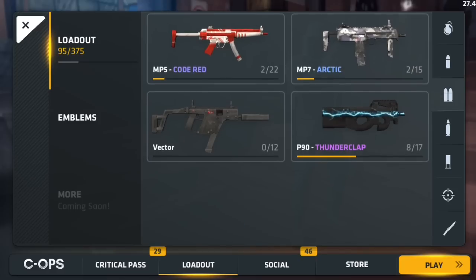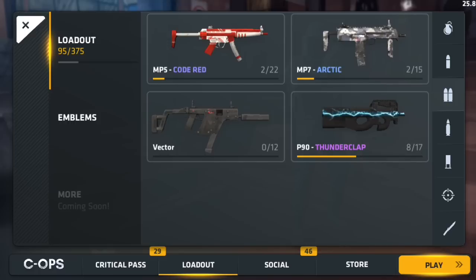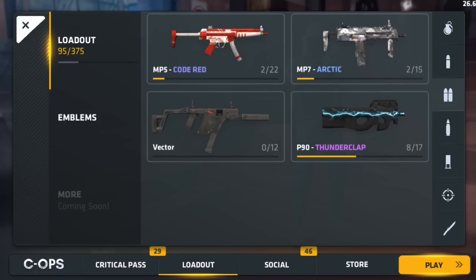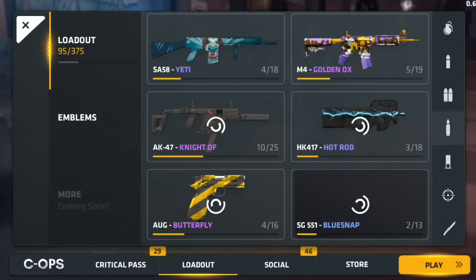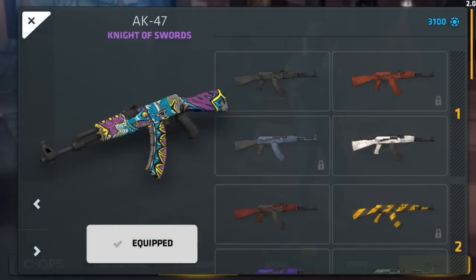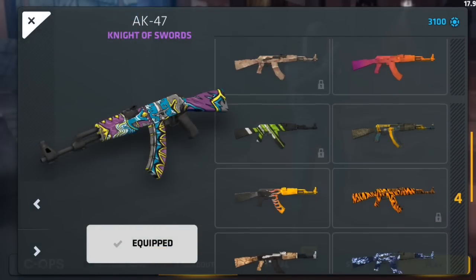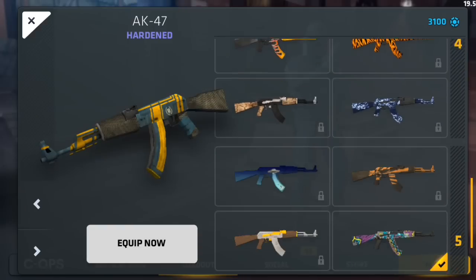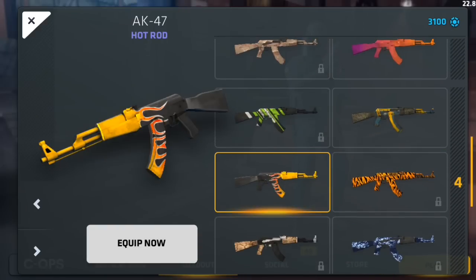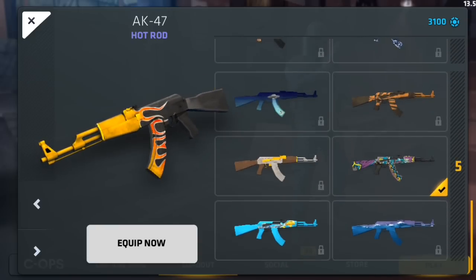Red 4 for the MP5, Arctic 4 for the MP7, Vector M, and Thunderclap for the P90. Yeti for the SA58, Golden Ox for the M4/AK-47. I have Knight of Swords for the AK — I also like the Hot Rod, but I use Knight of Swords.